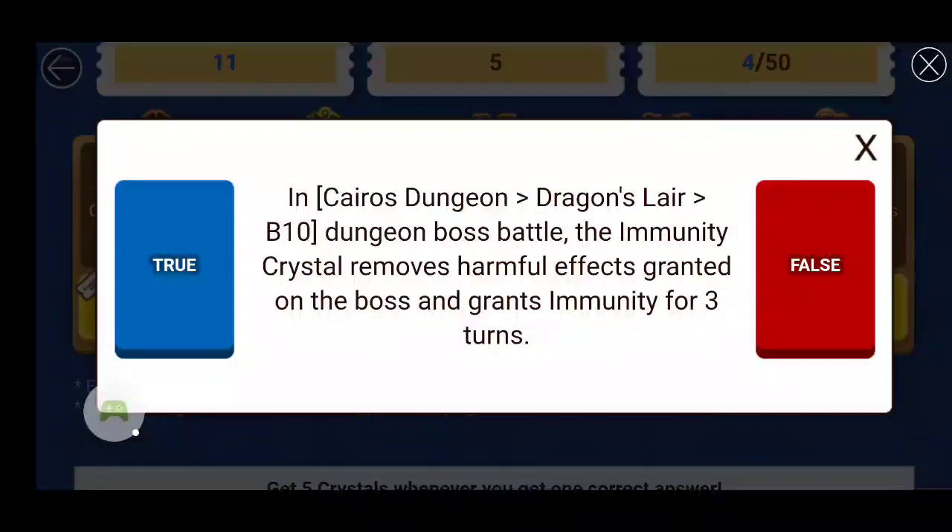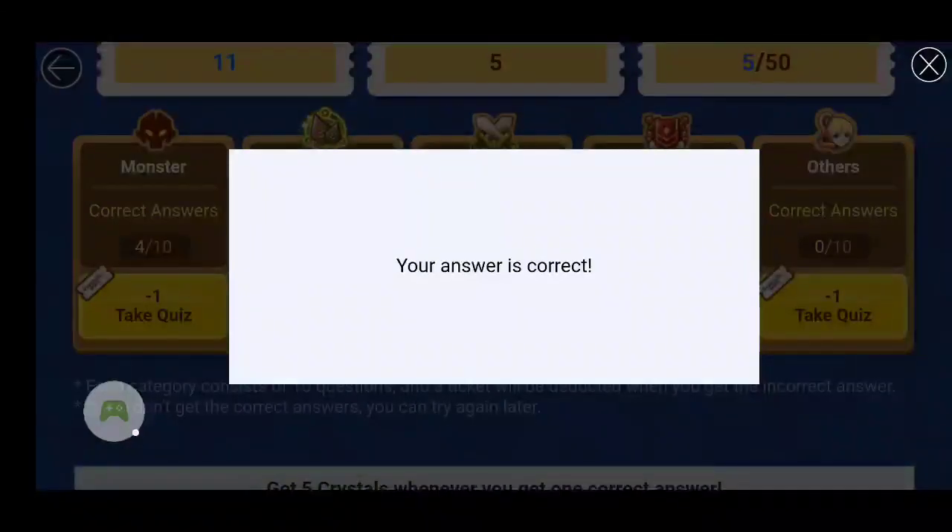This question is from battles. In Kairos Dungeon, Dragon Lair B10: the immunity crystals remove harmful effects granted on the boss and grant immunity for three turns. Let me look up the dragon's info — clicking on the floor, B10. It says the immunity crystals remove harmful effects on the boss and grant immunity for three turns. So this is true.